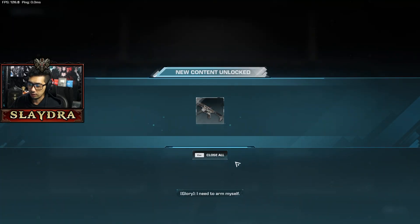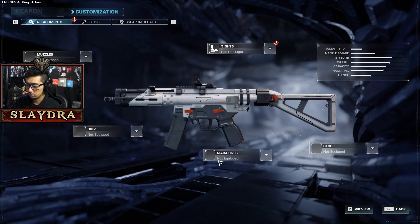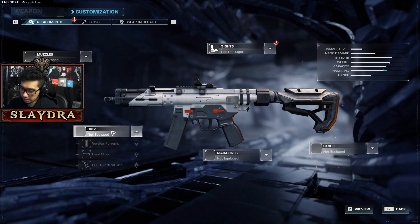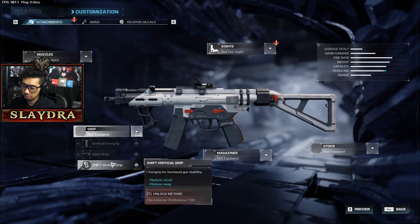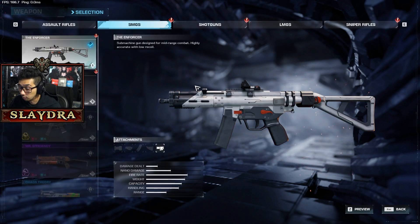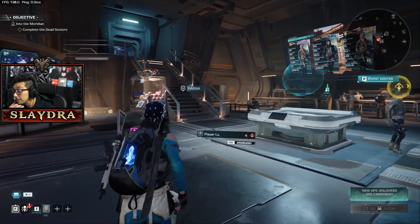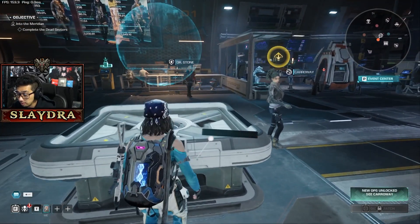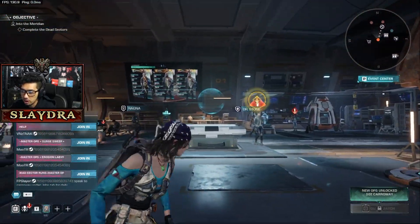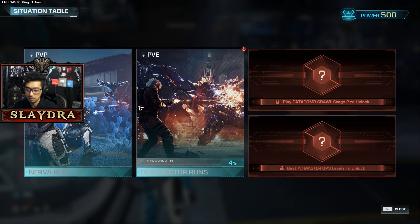There are also different weapon upgrades and attachments. At the vendor you can get different weapons and throw on different sights, magazines, and stocks. These affect things like recoil and weapon sway — nothing super insane, just what you'd expect. The LMGs are really rough without any upgrades. But that's basically Synced in a nutshell. There is a PvE mode in the game which I'll maybe cover in a separate video. Overall I think it's a fun game just to mess around with.